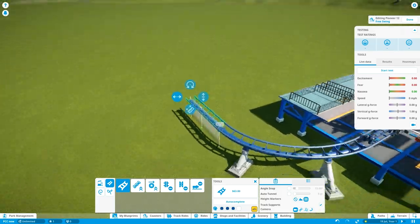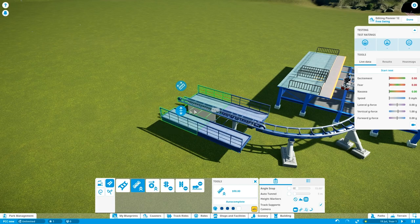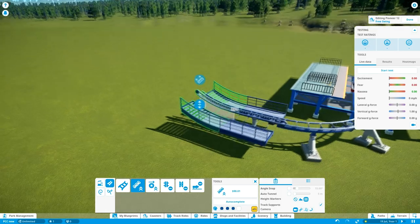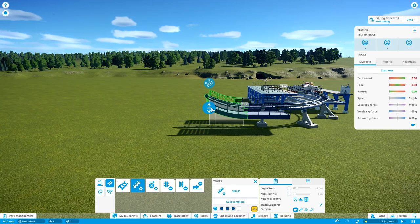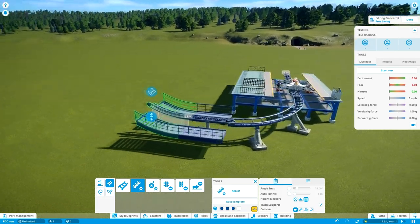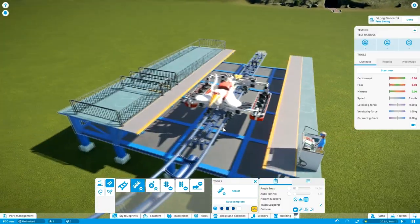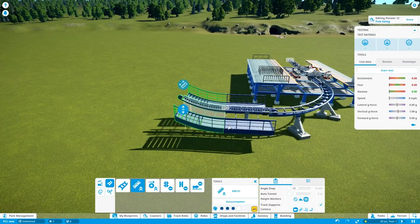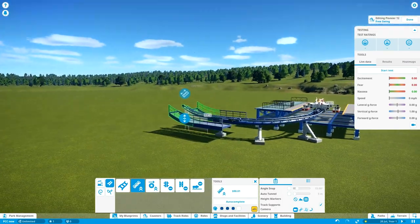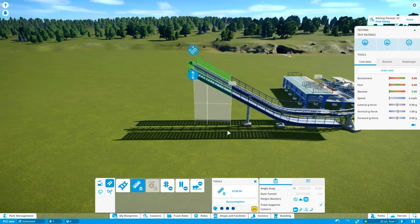Now we want to start going into the lift hill itself. I have a very small straight section where it hooks onto the chain, and I'm not really sure how steep these lift hills should be exactly — somewhere between 25 and 30 degrees. They're somewhat gentle lift hills, which I suspect has something to do with the way these cars are set up, since they are very open and have barely anything holding you in. It's definitely safe nonetheless, but you don't want to make these rides too uncomfortable. So just building a very gentle lift hill.